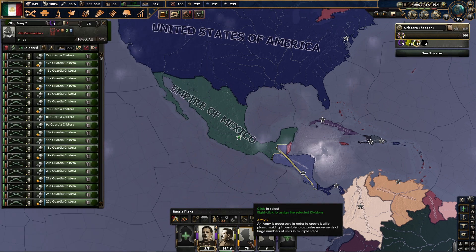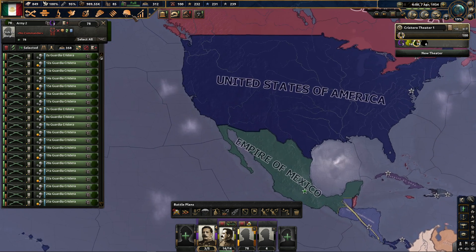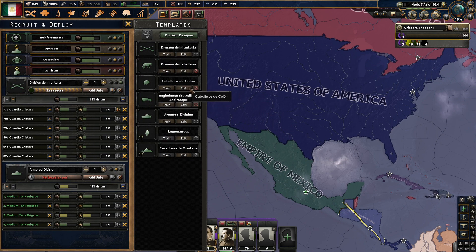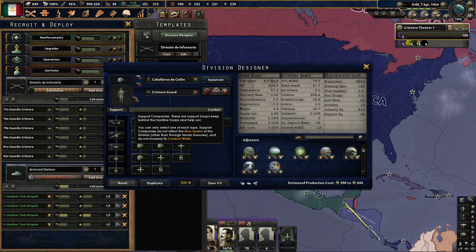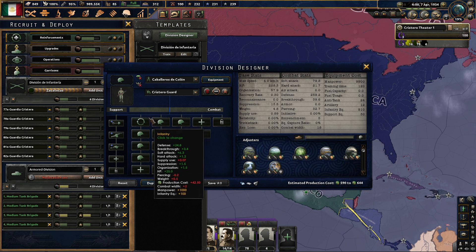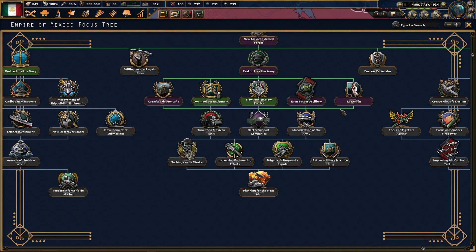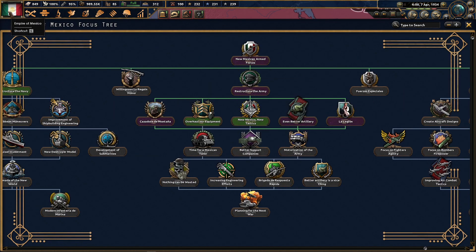I just thought of a way I could have cheated it — I could have made these little small divisions. I could have just made a two-width infantry thing and then converted them to 40-widths, and they would have instantly popped up. That was a min-max tactic I could have used. Damn.